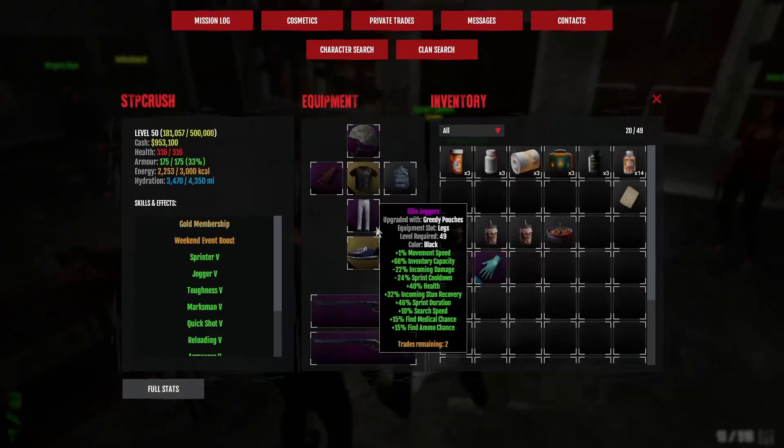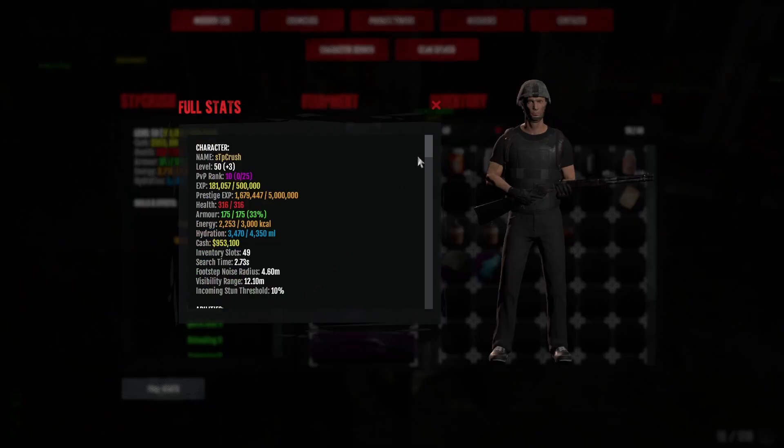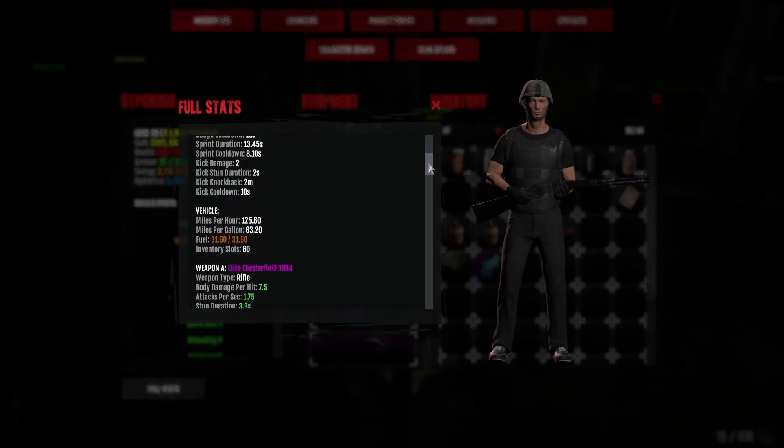Once you're done adding those upgrades, go to your character, then full stats, and then go under the vehicle section. There you can see your miles per hour, miles per gallon, fuel, and inventory slots.